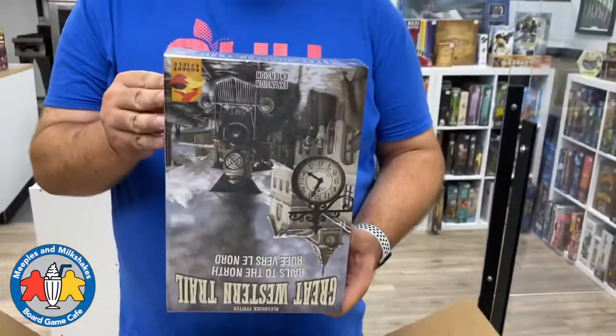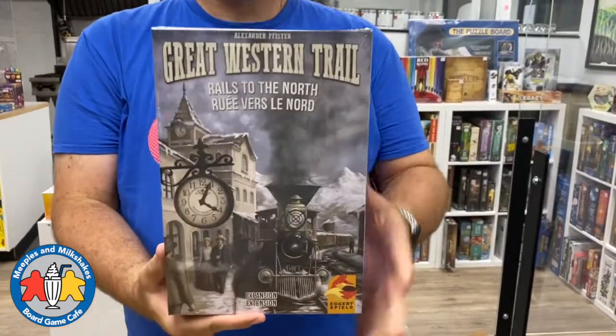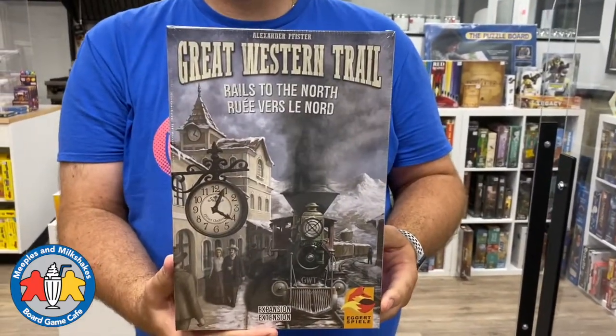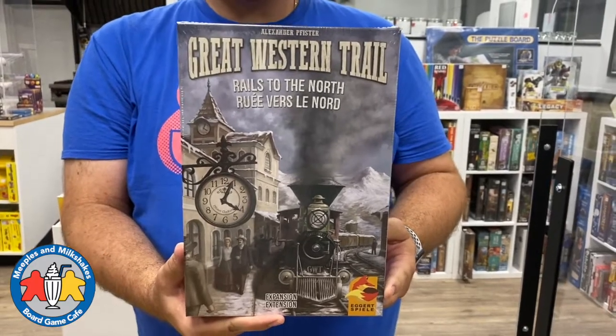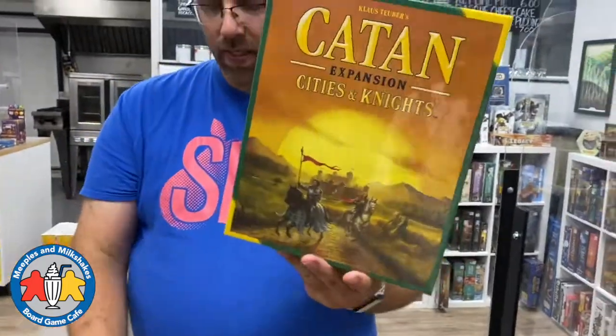A restock of Great Western Trail: Rails to the North - of course it requires the base game of Great Western Trail to play. It's a great game by Alexander Pfister. One copy is a special order and the other will go on the website or be bought in store. And we have a restock of Catan: Cities and Knights, a very popular Catan expansion we keep selling out of.